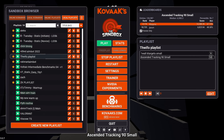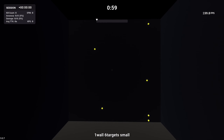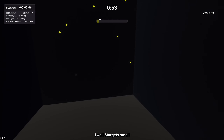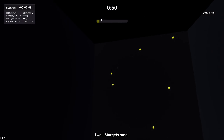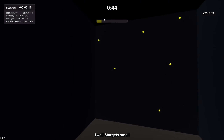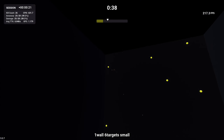Now I'm going to show you all the aim routines I've used in the past to improve my tracking, flicking, and micro adjustments. The first one I mainly use today is the one Dwaifo gave me after our aim coaching session — it's one wall, six targets, small. This one is to help improve your flicks. You just go from target to target at a good pace; you don't want to go too slow because you're not challenging yourself, and in game you don't have the luxury to go super slow.